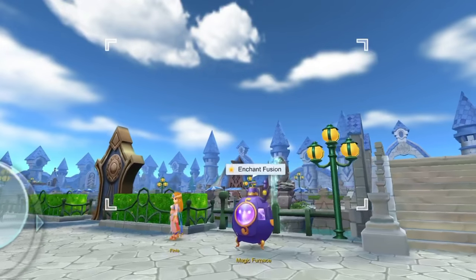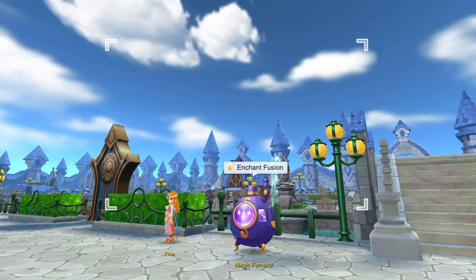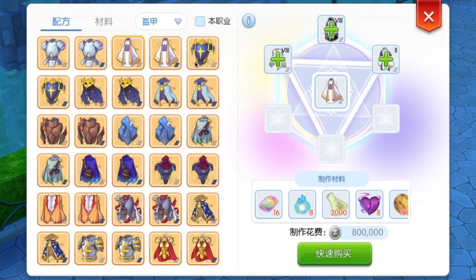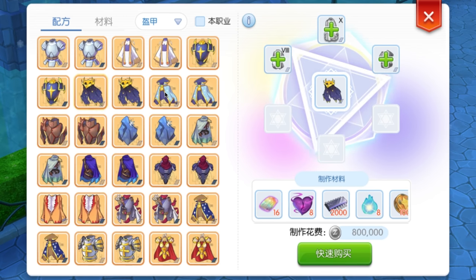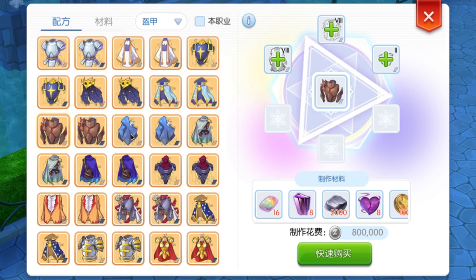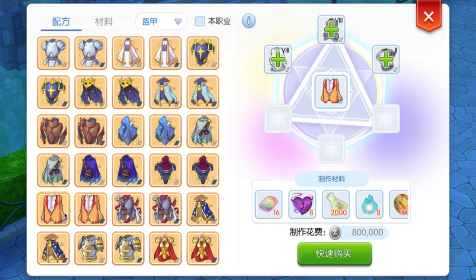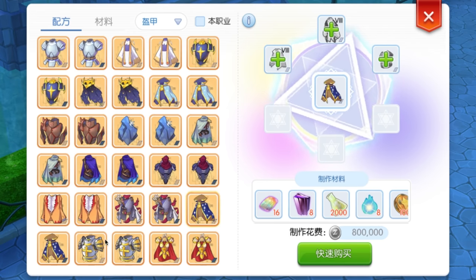Currently, we can find the Magic Furnace or Enchant Fusion NPC in Aldebaran, and we can only synthesize weapons. However, with this coming episode 6, we'll now be able to synthesize new armors as well that will give us enhanced attributes. Same as with the weapons, you will be able to retain any enchantment, refinement, and slotting in your main equipment.